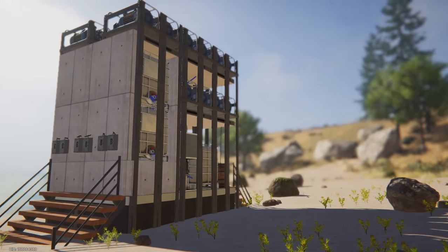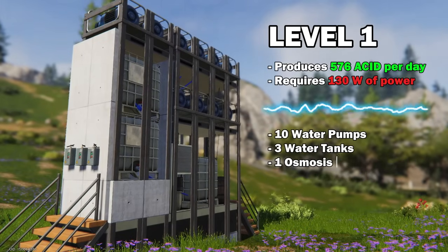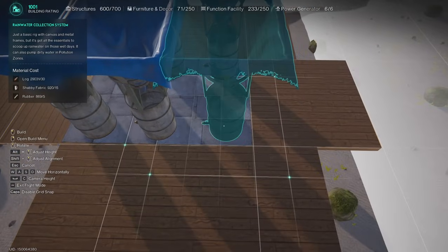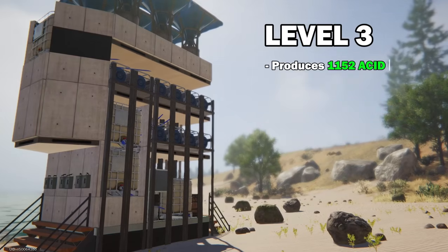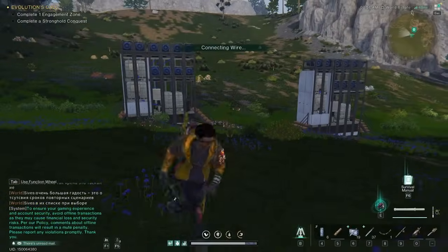The new acid factory consists of two modules, each producing 576 units of acid per day. You can install an additional module with six rainwater collection systems on the roof. When fully equipped, the factory will produce 1152 units of acid per day, or 1728 units if you build three modules.